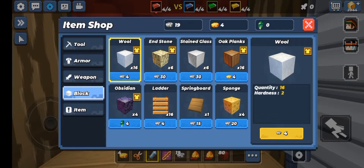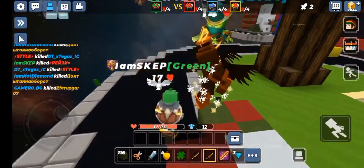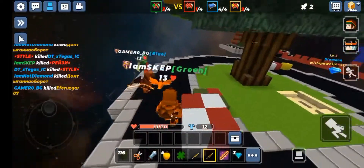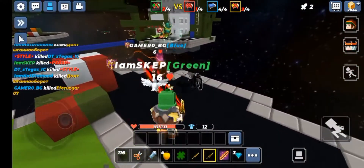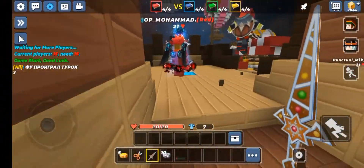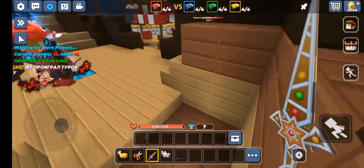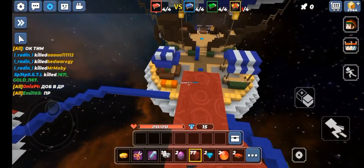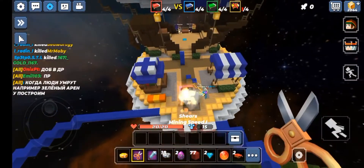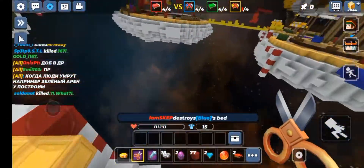First let's enter perspective mode — it looks very nice in third-person perspective mode. Easy kill! Okay, so we're in our game and I'm gonna rush blue. Let's go get the bed — easy!